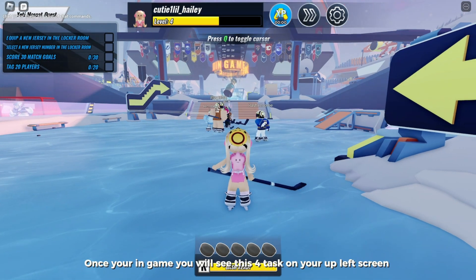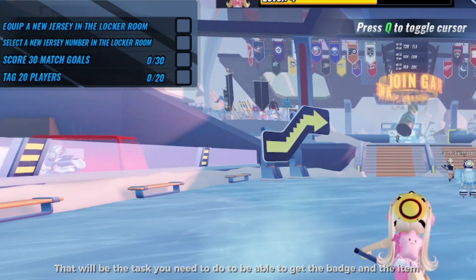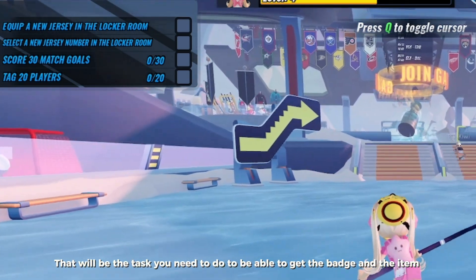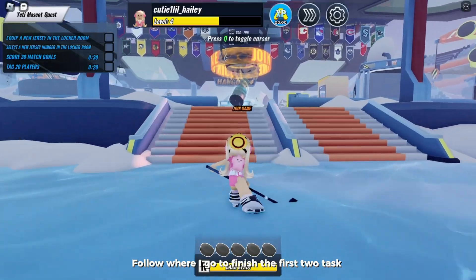Once you're in game, you will see four tasks on your upper-left screen. Those will be the tasks you need to do to be able to get the badge and the item. Follow where I go to finish them.